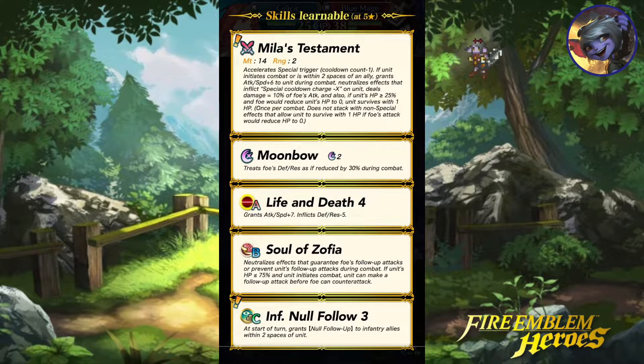Okay, this is Celica's. She has Mila's Testament — this is a colorless tome. Accelerate Special trigger, cooldown count minus one. If unit initiates combat or is within two spaces of an ally, grants Attack and Speed plus six during combat, neutralizes effects that inflict Special cooldown charge minus one on unit — so null guard. Deals damage equal to 10% of foe's Attack. And if unit's HP is greater than 25% and foe would reduce unit's HP to zero, unit survives with one HP. Another built-in miracle effect. From Harmonized Leaf, we know how powerful this ability is.